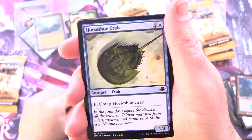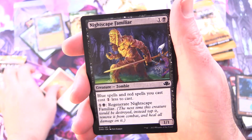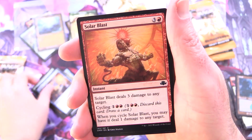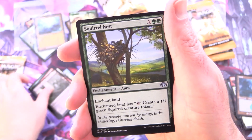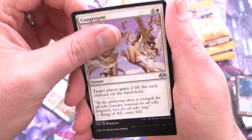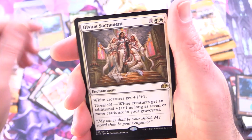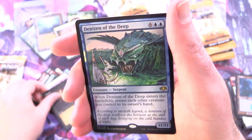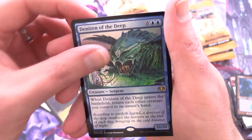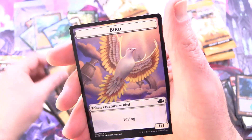Two more packs for Ben, so one Mythic so far — can we increase the tally? We've got Horseshoe Crab, Sunclasp, Nightscape Familiar, Seton's Desire, Goblin Medics, Obsessive Search, Solar Blast, Polluted Mire, Squirrel Nest — the squirrels are back in action. We've got Wax and Wane, Congregate, and Divine Sacrament. Duress Retro, and a Foil Rare — Denizen of the Deep, 11/11 for eight. Holy cow. And a Plains and Bird — that is a massive beastie indeed.